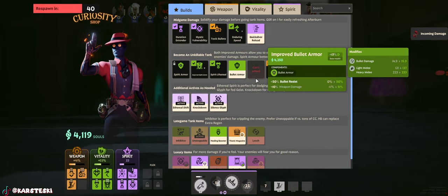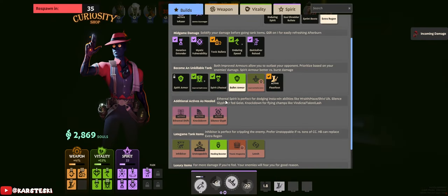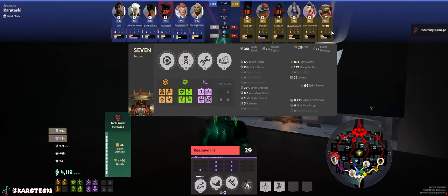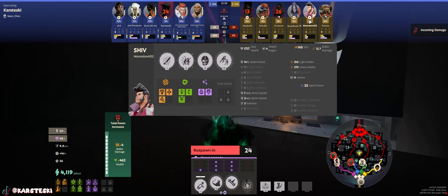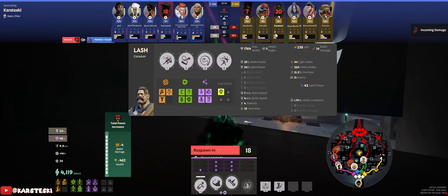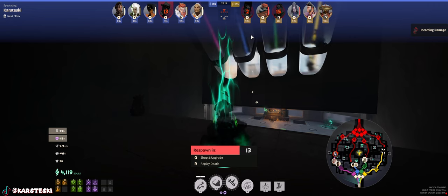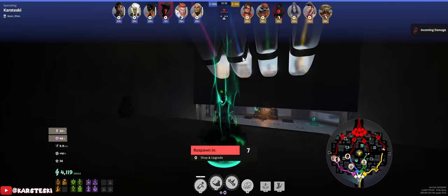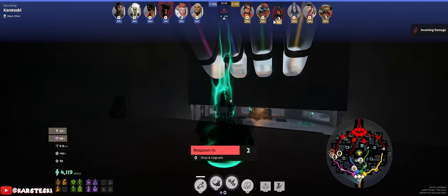One of the reasons I go Improved Spirit Armor first is that Infernus is weak to being bursted down — so spirit armor is much better than bullet armor. Bullets take a while to kill somebody, whereas Lash could probably just one-shot you. But not if you have a bunch of spirit armor — you'll see this over and over where Lash can't one-shot me, Bebop can't one-shot me, Yamato can't one-shot me. We live. That's what we're going for.